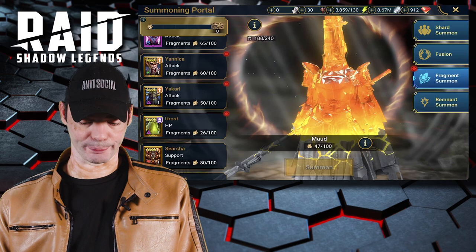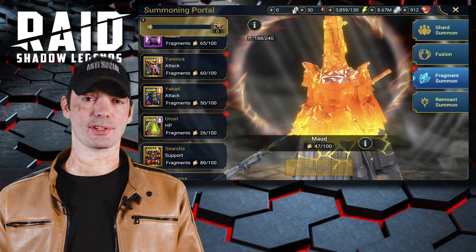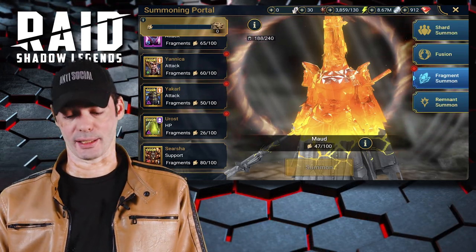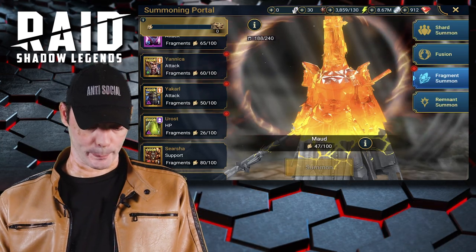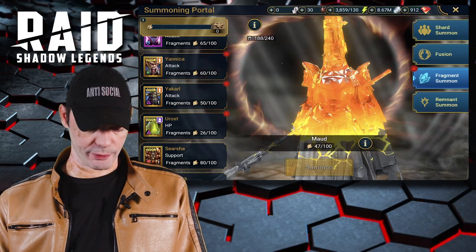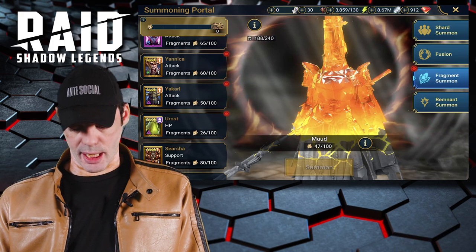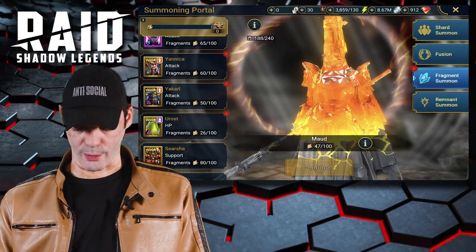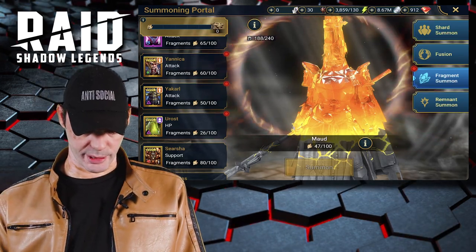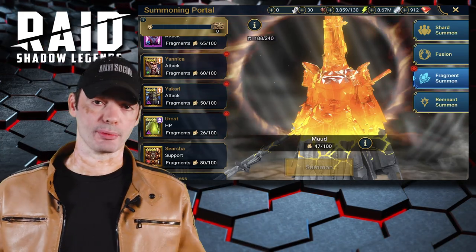Usually we see like two or three shard events on the event calendar, but I think the reason Plarium is not doing this is because of the issues they had with putting so many shard events on the last fusion we had. Right now we also have an artifact enhancement event coming up on Wednesday, and pretty much everything else falls into just like every other event.